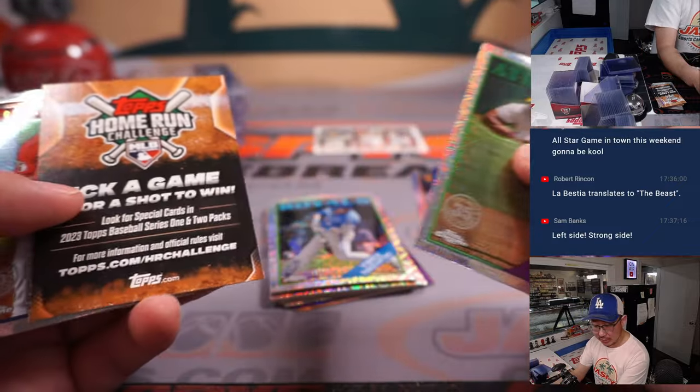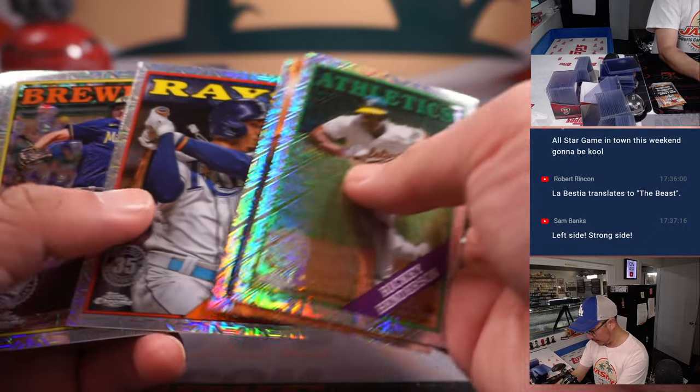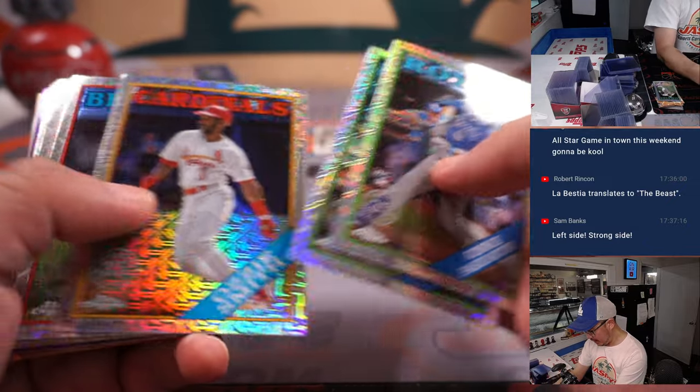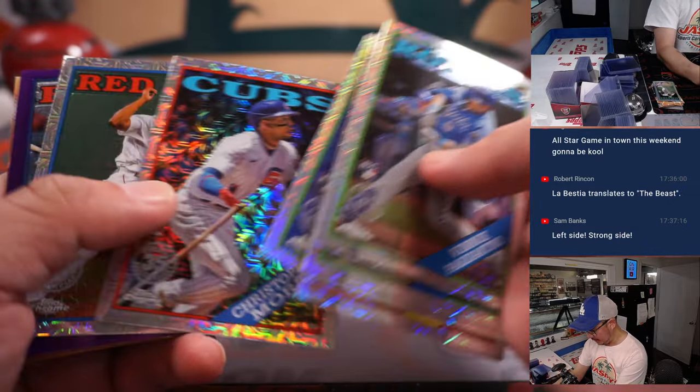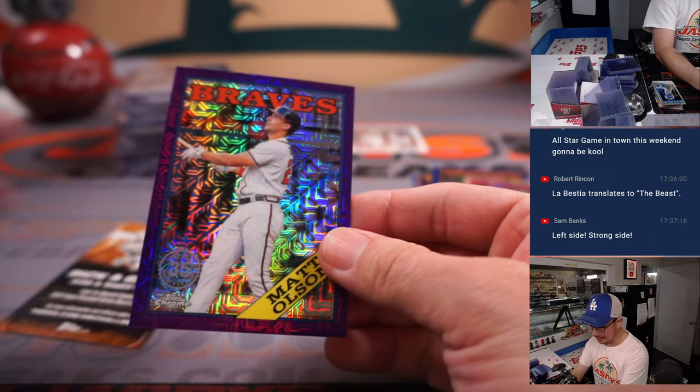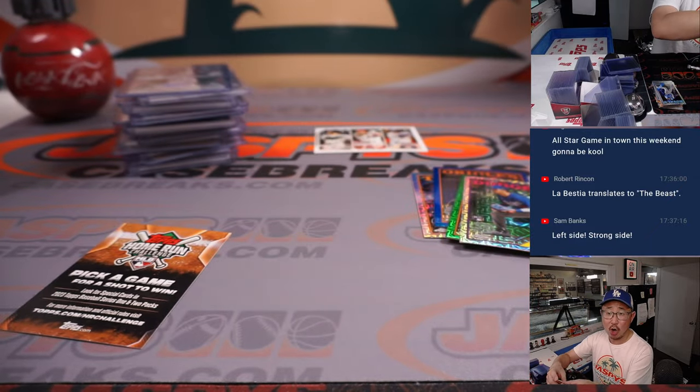Miguel Vargas for the Dodgers — that'll be for Richard. And a Josh Smith at the end. We got a purple Matt Olson for the Braves, to 75. That's going to go to Carl and the Braves.